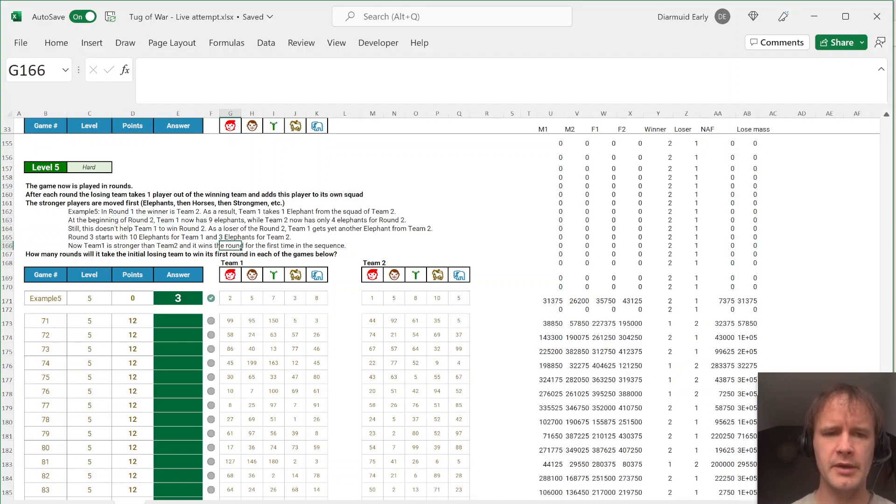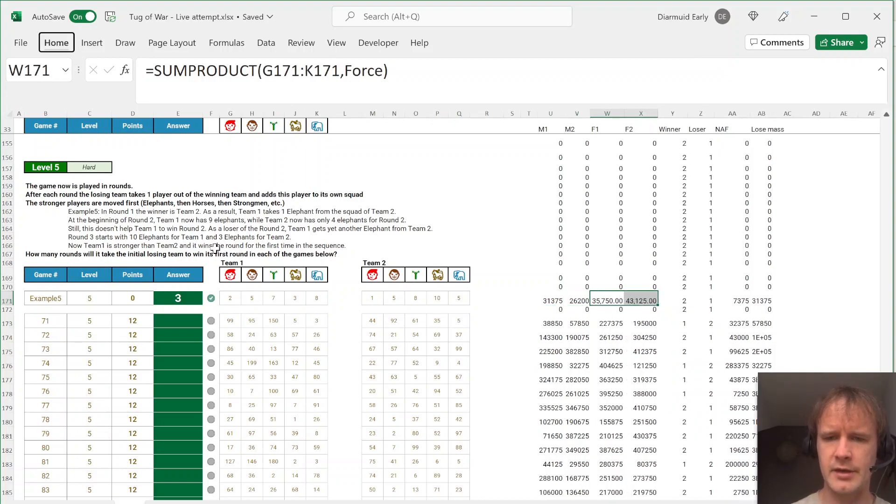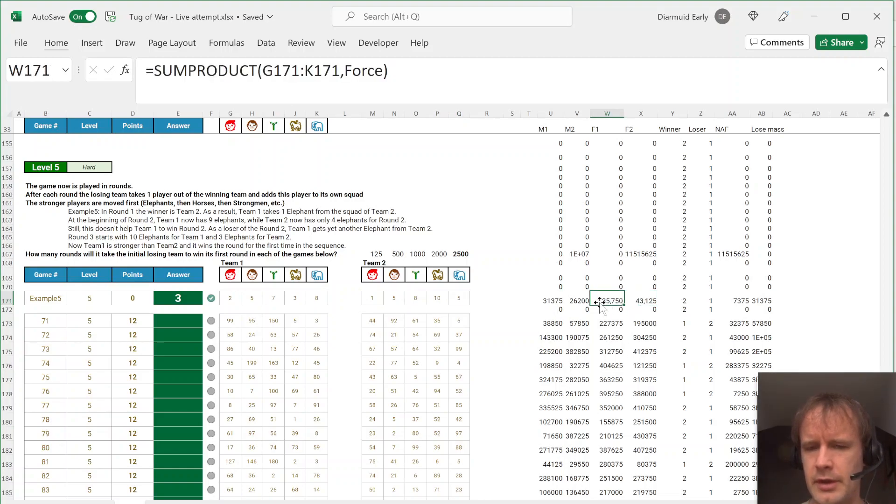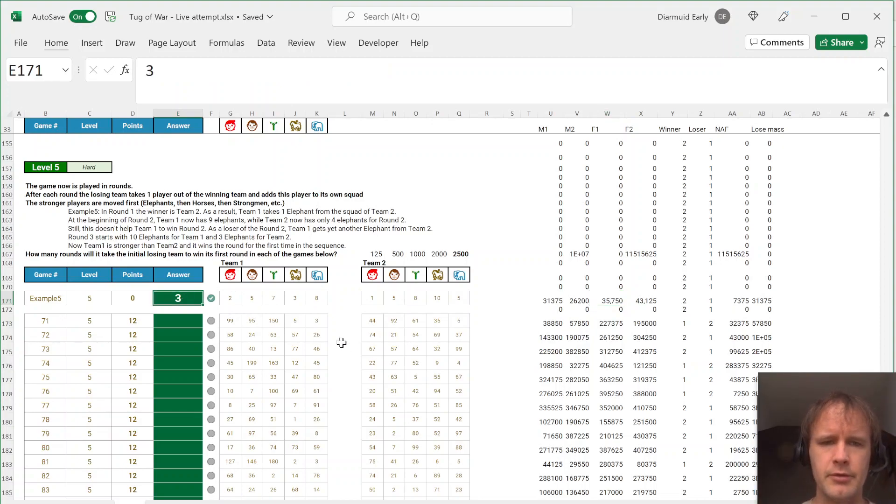The last question is a little more complicated because you're moving team members. The second team is the winning team, so we transfer members from Team 2 to Team 1, repeat the game, and do that again and again until Team 1 wins. Elephant pulls with a force of 2,500. So if we move a couple of elephants, Team 2 goes down to 38,000 and Team 1 goes up above 40,000. Playing the original game, then with one elephant moved, then two elephants moved gives a count of three.